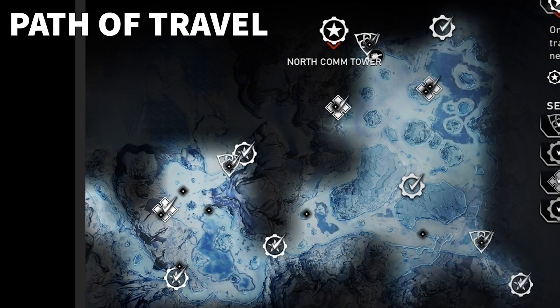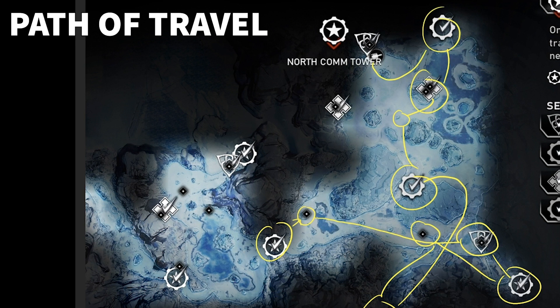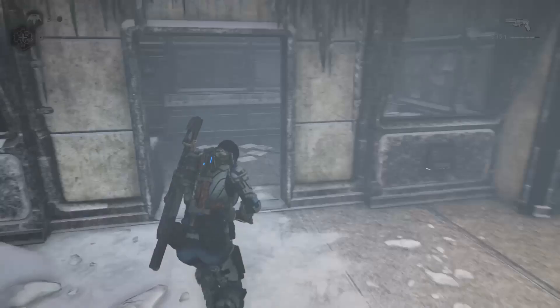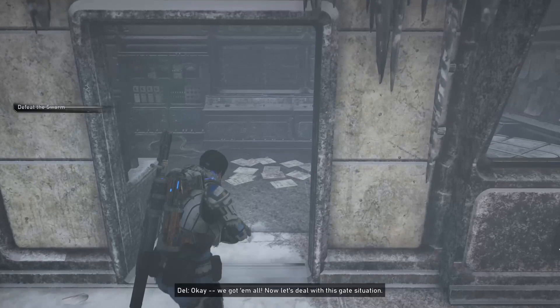Moving on, let's head to Chapter 4. Once in Chapter 4, get back on your skiff and head towards the old COG wall. Once you've reached the old COG wall, proceed inside. When inside the wall itself, go to the left hand side and climb up the ladder. Then proceed up the ramp into the small room where you will find some components waiting for you inside.